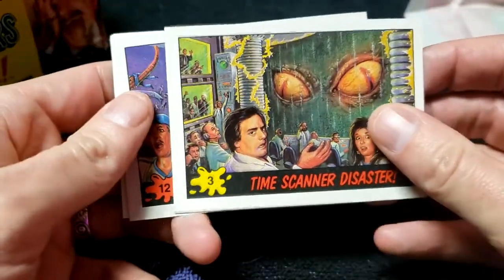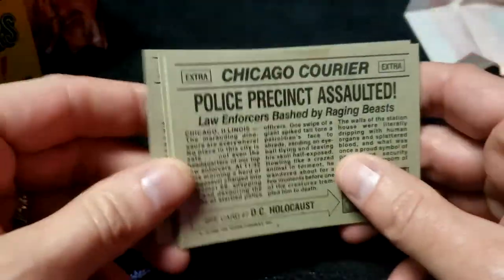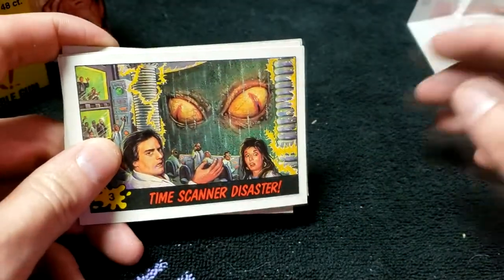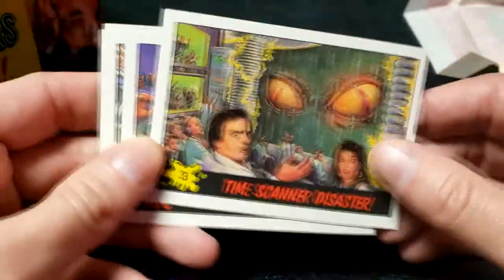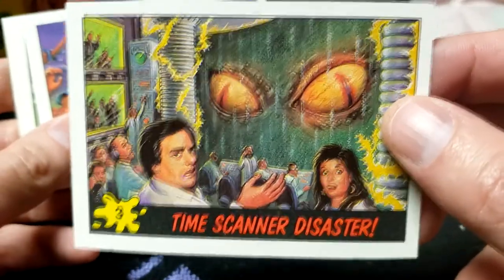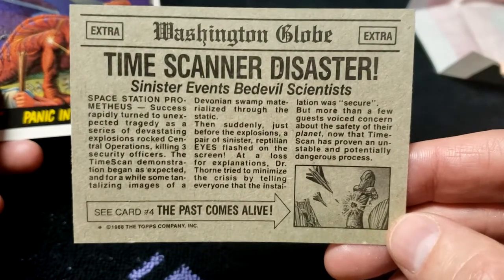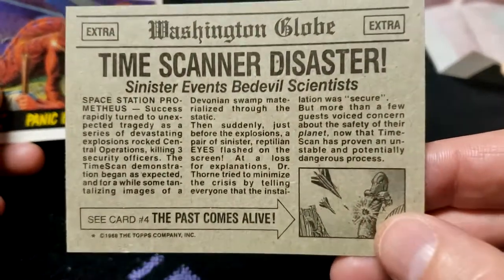That's number 10 — let's keep that at the ready, number 10 of the 11 stickers. Okay, number 3: the Scanner Disaster. These all follow a sort of story arc amongst the 55 cards — dinosaurs come back somehow, scientists try to find a way to get rid of them. The Scanner Disaster is pretty gnarly looking. Each one of them has a little fake news story on the back.